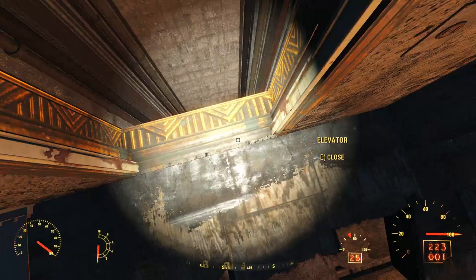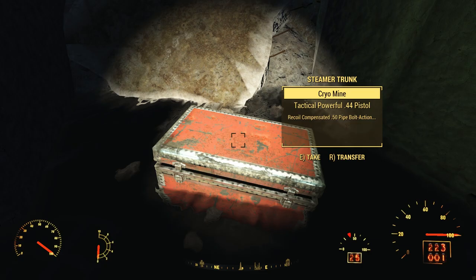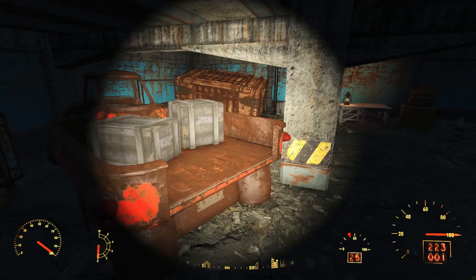Or we can take the empty elevator shaft to the ground. We land in a flooded basement where there is a door leading to a back room, where we find a second end-of-dungeon steamer trunk. We can then unchain a nearby door to climb some stairs out of the basement, and finally we can explore an adjacent parking garage wherein we only find a weapons workbench.